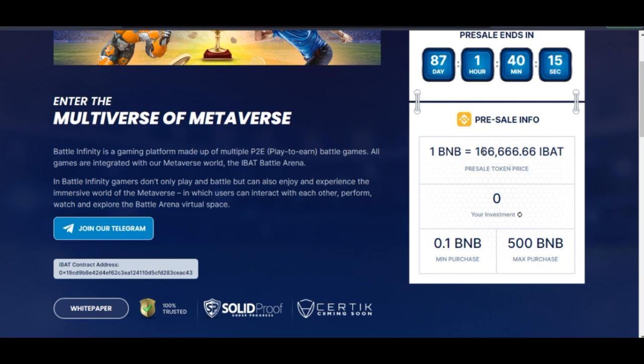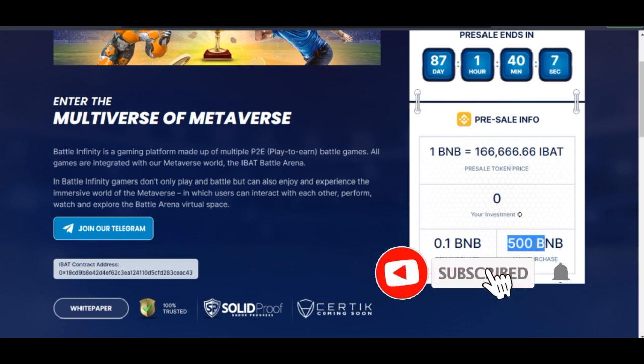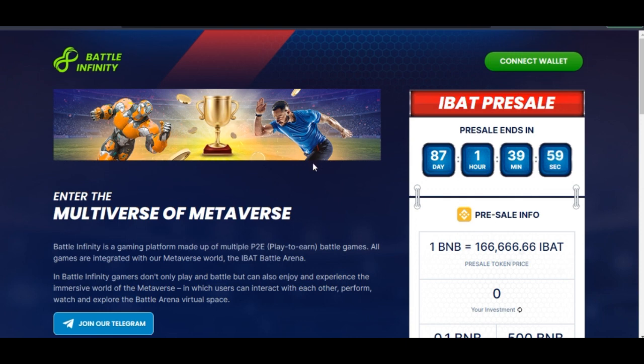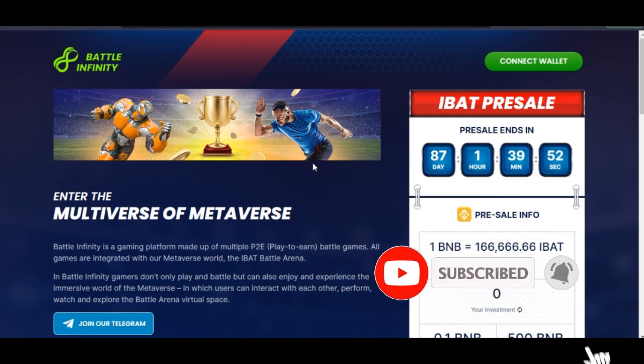Investing 1 BNB or 2 BNB could change your life in the future. The minimum you can invest is 0.1 BNB and the maximum is 500 BNB. To be able to buy this token you need a MetaMask wallet, and I'm going to walk you from the setup of MetaMask all the way down to buying the token.